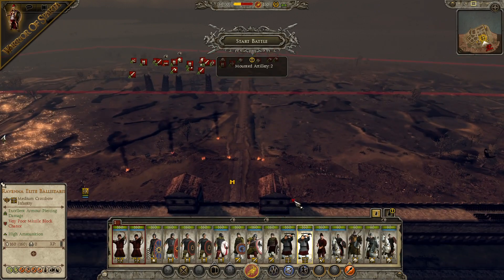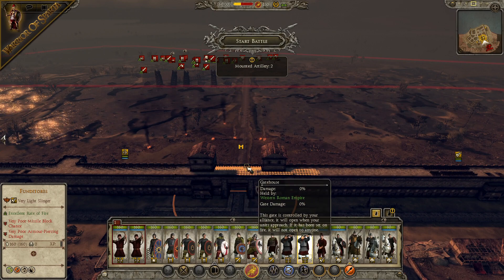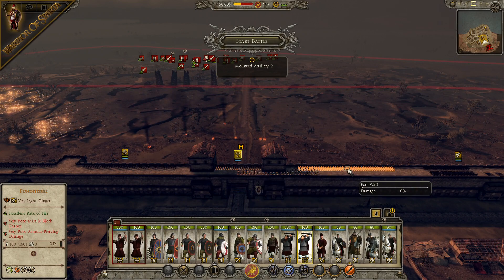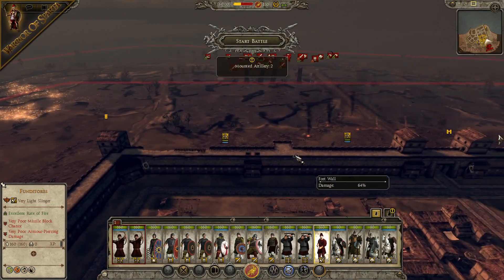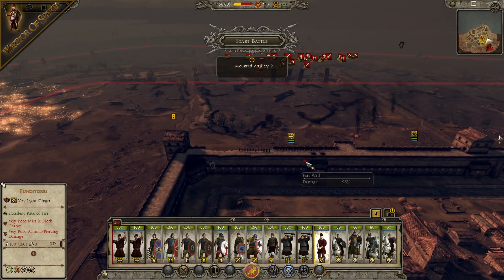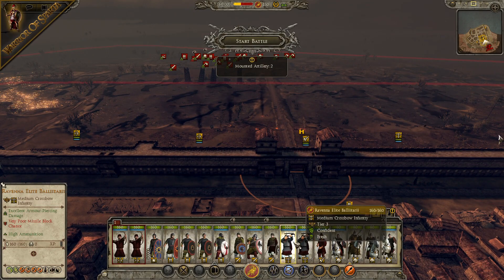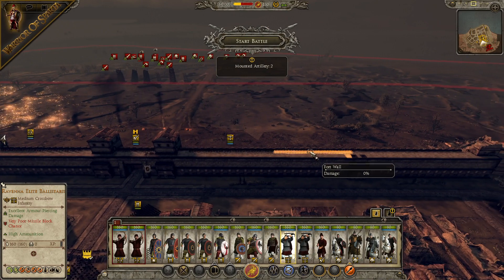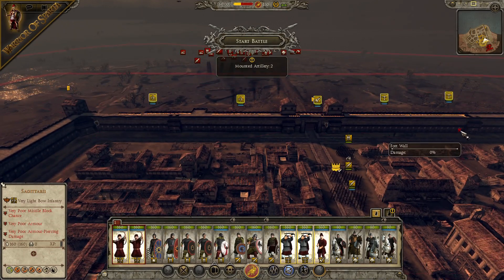Get the crossbowmen onto the walls — put them on flaming shot as well in a second. The slingers have got some range so we could put them in the centre. Then the other unit of crossbowmen on that right-hand side. We'll group them all together now.